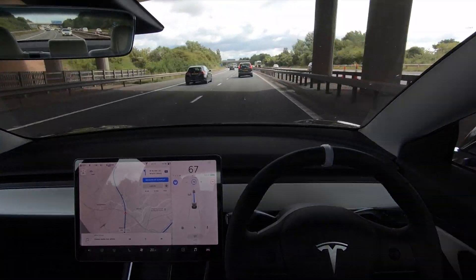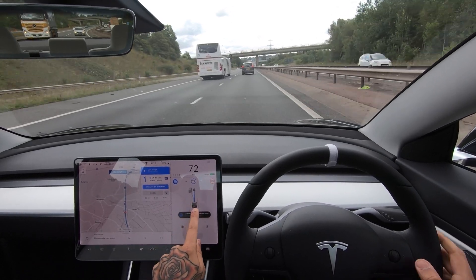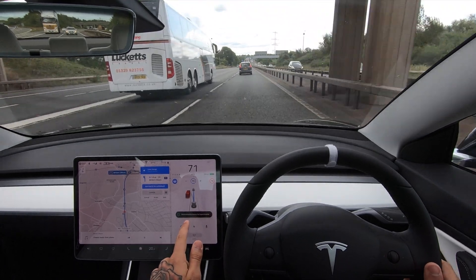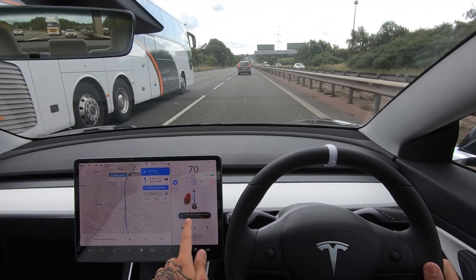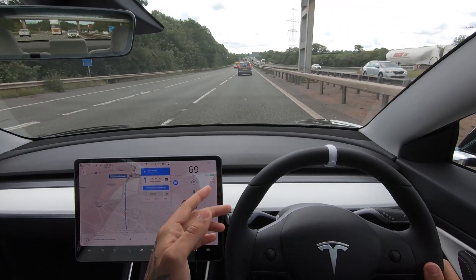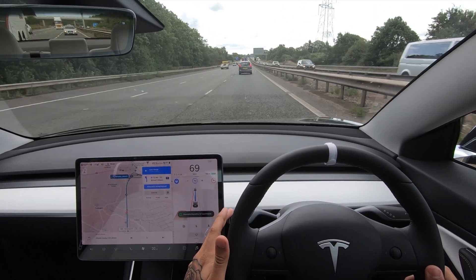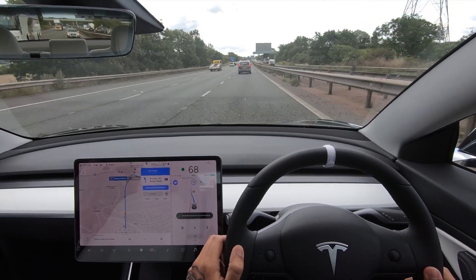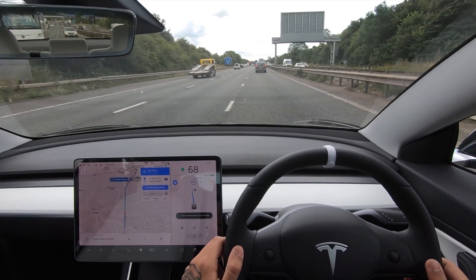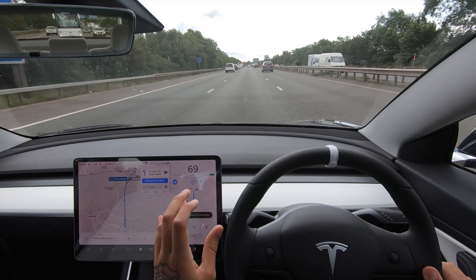Just under one and a half miles until the exit and it's already telling me to get over to that left lane. Let's bring the speed to the limit of 70 and see when it's going to ask us to move over. We want to get into the first lane — the first lane only goes left. We're in front of the bus now so I'm going to do the lane change. It's saying it won't do it because of the bus, and now it's starting to accelerate and complete the lane change.